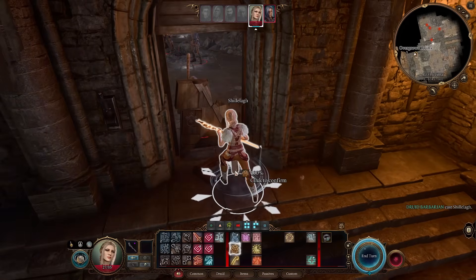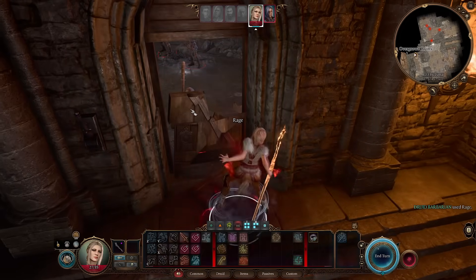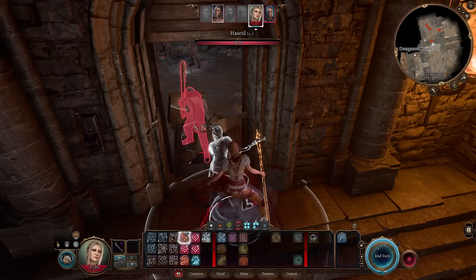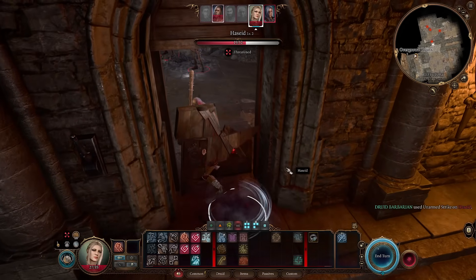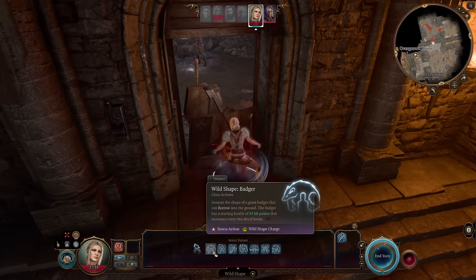That's why you want to cast Shillelagh before the fight, then cast Rage on the first turn and attack with your quarterstaff. With Tavern Brawler and the potions, your basic attack will have 13 reliable damage, so in reality you can go fully unarmed and do nice chunks of damage. On the next turn you will change your Wild Shape.